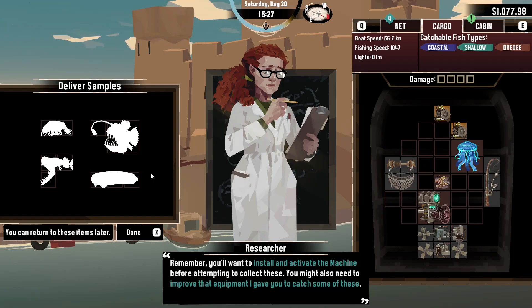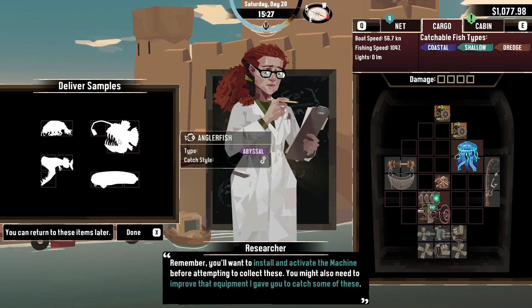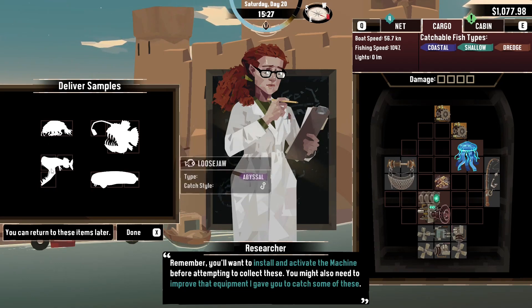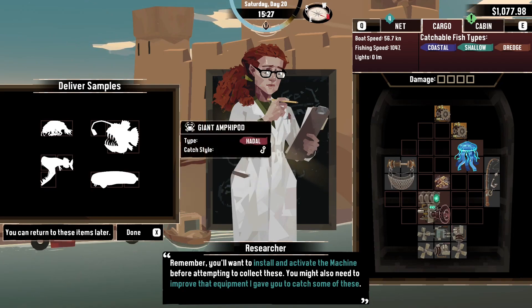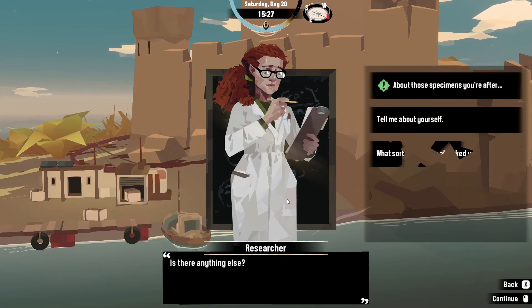That means we can then start fishing for these four fish — our next mini quest. Two of them are abyssal, which the rod she gave us can catch, but two are hadal, so we'll need to deal with that separately. Let's go store that part first.